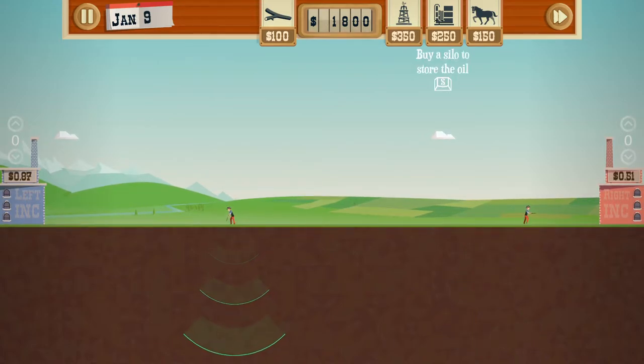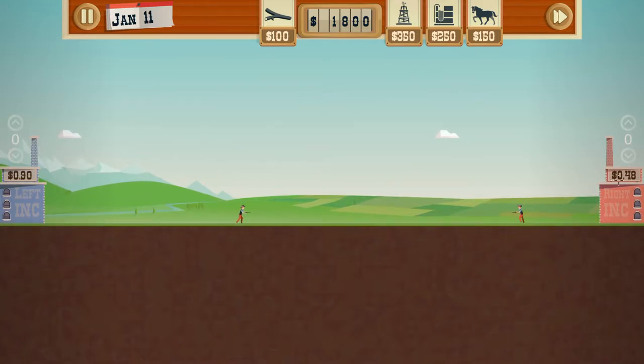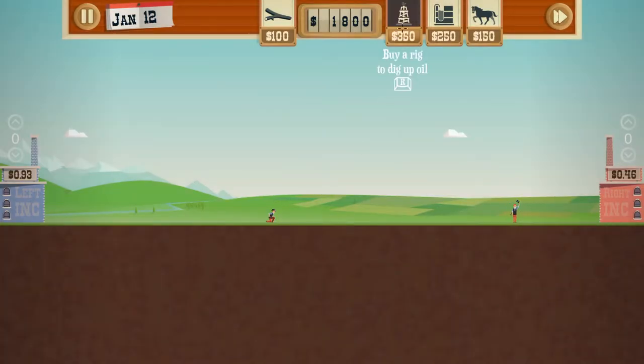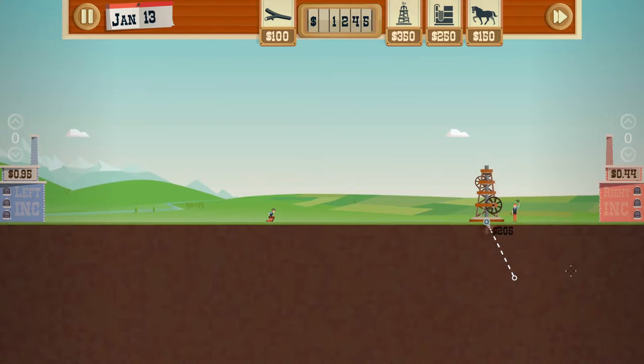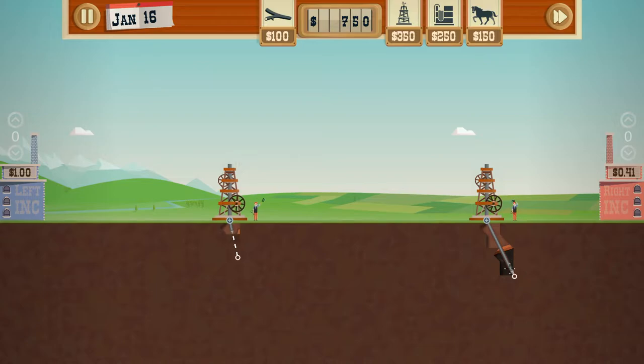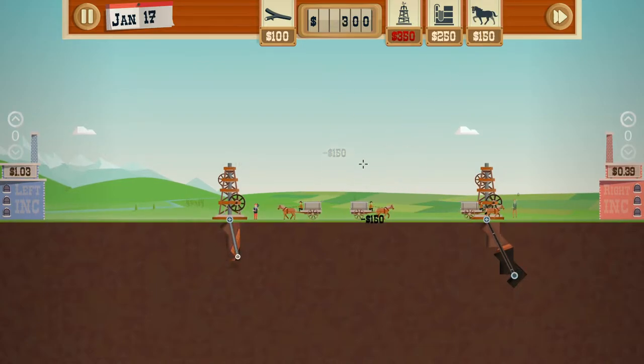You have a silo to store oil, which is good when prices are low — like look how low this one is, you never want to sell here, you want to sell when it's high. The dowser just whistled and is waving, which means somewhere in this area there is oil. We don't know where, so we put a rig down and drag. This guy found one here too — and that one we hit right away. You need to buy wagons to transport everything.